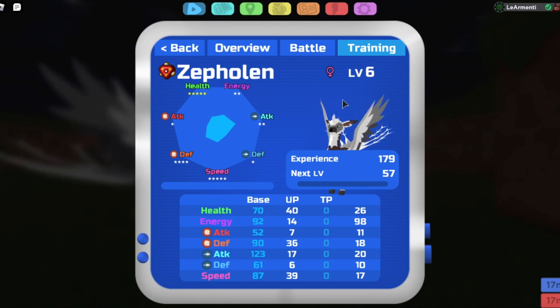It has 70 as health for base, 92 for energy, 52 for melee attack, 90 for melee defense, 123 for ranged attack, 61 for ranged defense, and 87 source speed.